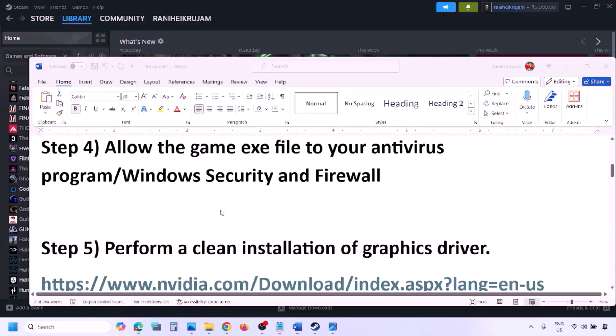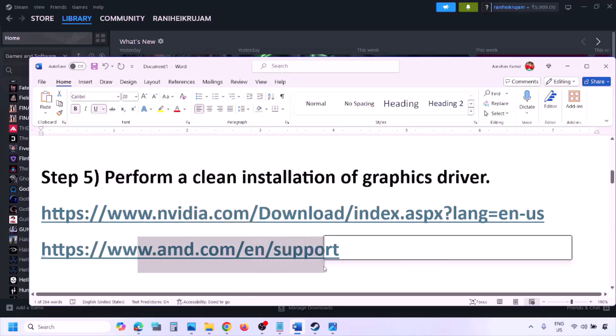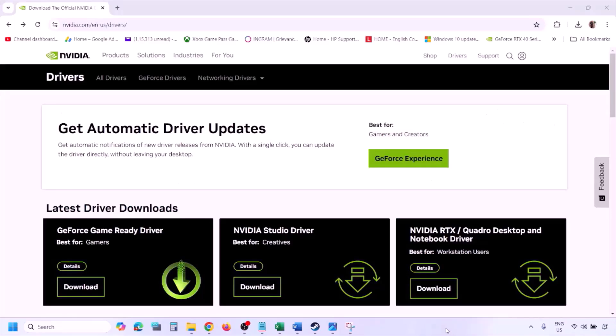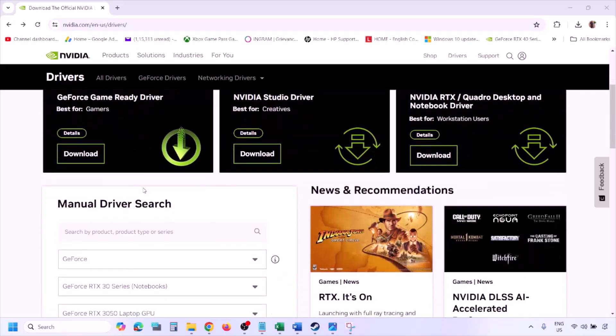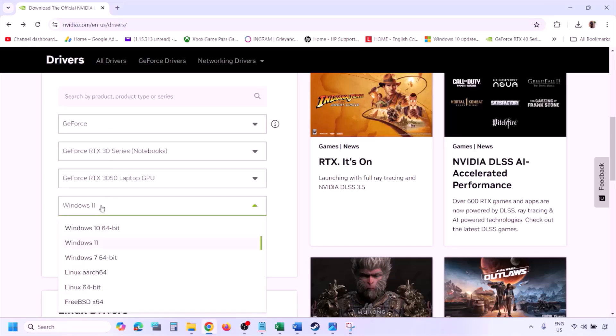The next step is to perform a clean installation of your graphics card driver. If you have an NVIDIA card, go to the NVIDIA website; if you have an AMD card, go to the AMD website. On the NVIDIA website, select your graphics card from the list, make sure you select the right operating system — Windows 11 or Windows 10 — and then click Find.